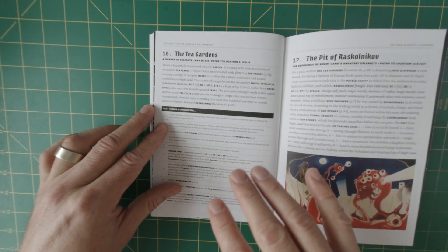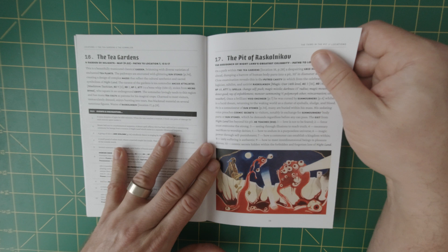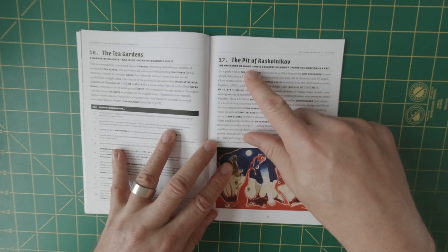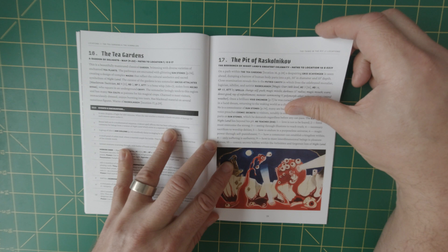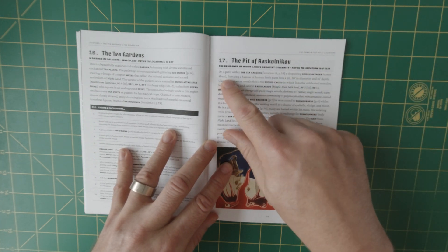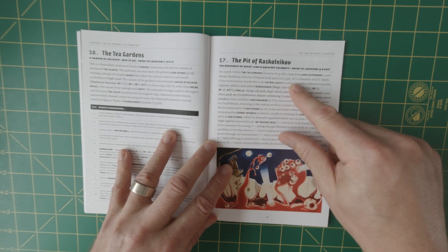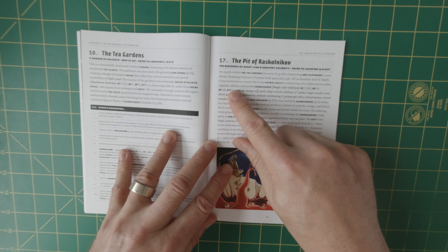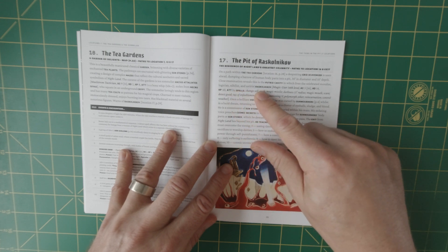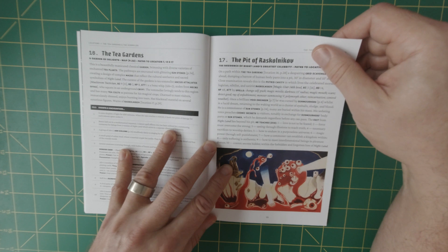The Tea Gardens: a beautifully manicured classical garden brimming with diverse varieties of enchanted tea plants. And the Pit of Raskolnikov — a path within the tea gardens where a despairing grid scavenger is seen ahead dumping a barrel of human body parts into a pit 30 feet in diameter and 10 feet deep. Close examination reveals this is a putrid cavity in which the lives of celebrated moralist, logician, nihilist, and satirist Raskolnikov — who is a magic user — appears to be buried.